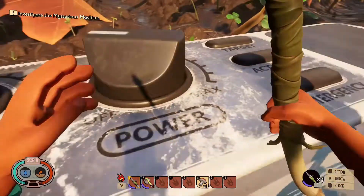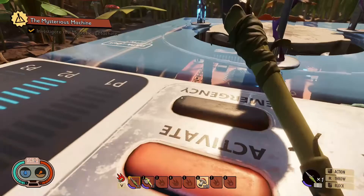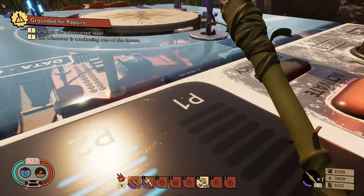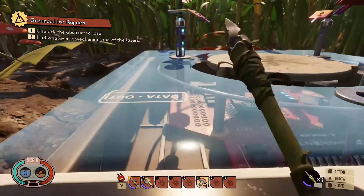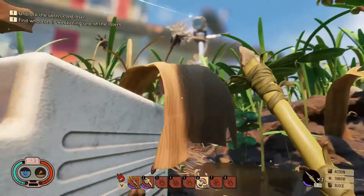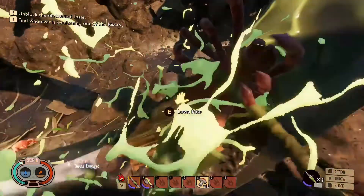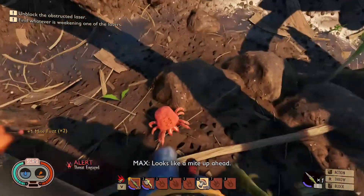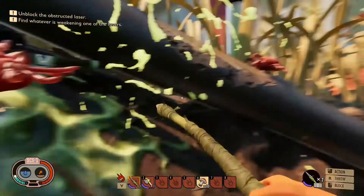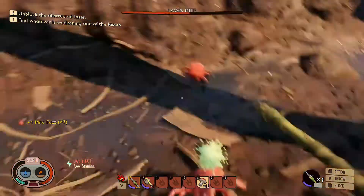How do I investigate it? Oh wait, I never did that. P2, P3. Unblock obstructed laser — it's disrupting. Let's go look at what it's going towards. Oh, I see.